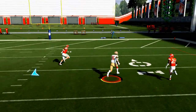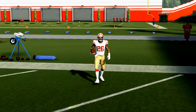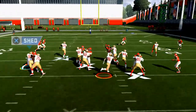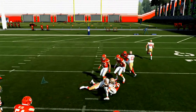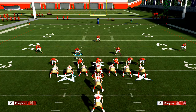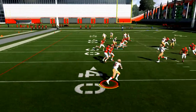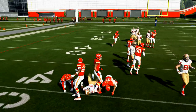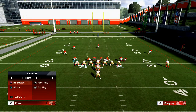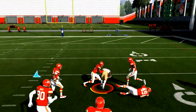One thing you want to do is always run your dives to the hand of your quarterback. If your quarterback is left-handed, run the dive to the left; if right-handed, run the dive to the right. Also, when you run the ball in Madden NFL 20, make sure you don't hold turbo until you've decided where you're going to run. On the ISO, don't hold turbo until you get through the line of scrimmage, then go.